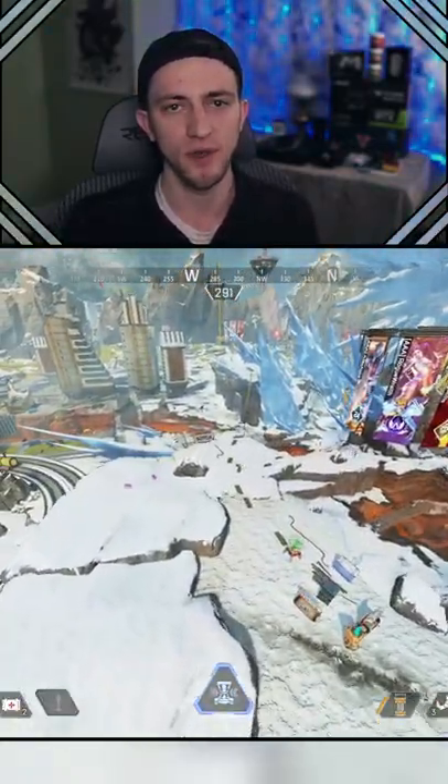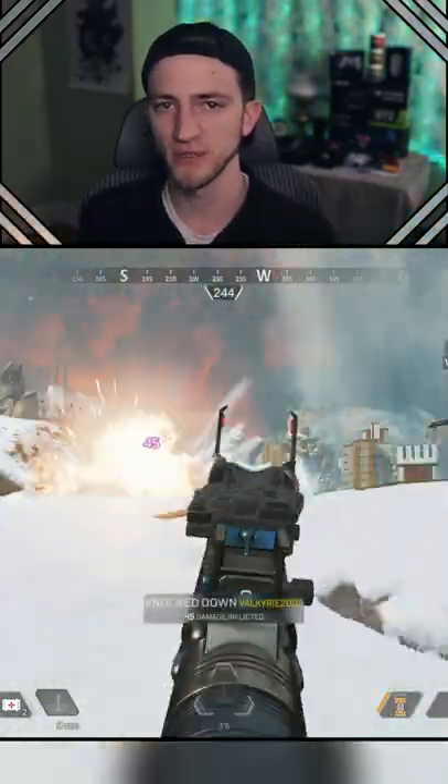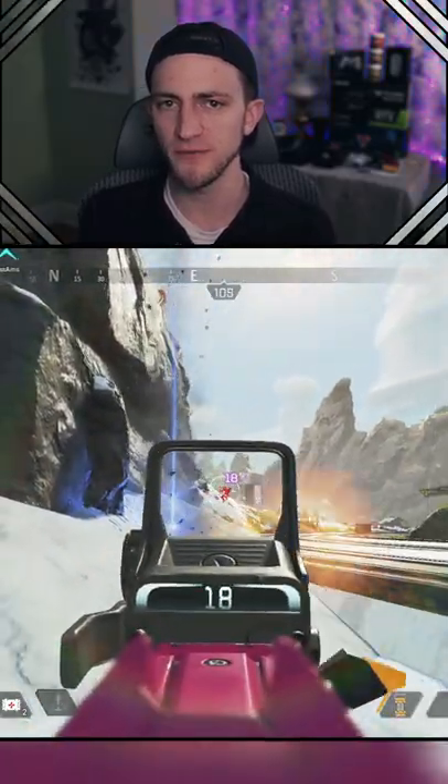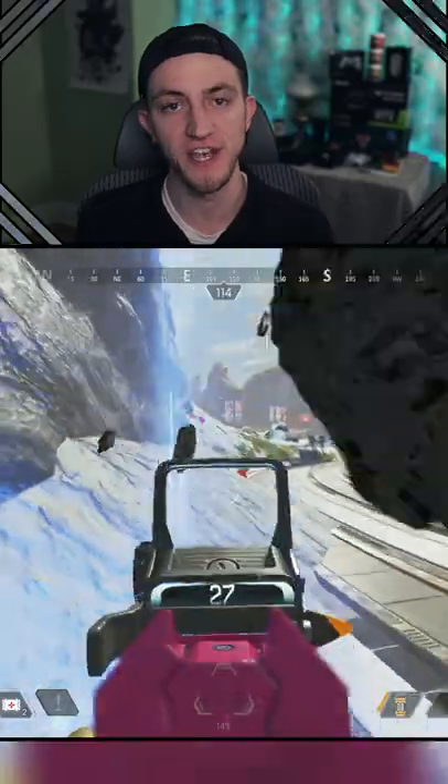When you throw the ultimate, I like to throw it behind where somebody might be because they're more likely to retreat towards their teammates than advance towards yours. And don't forget, Horizon's ultimate does destroy doors, so keep that in the back of your mind and use it to your advantage.